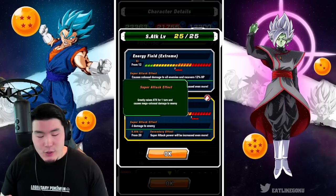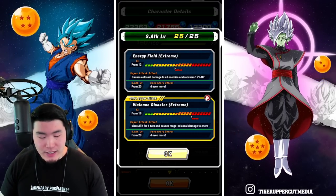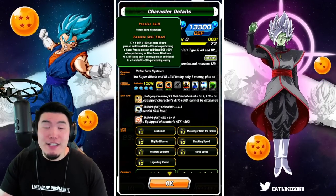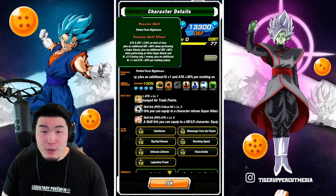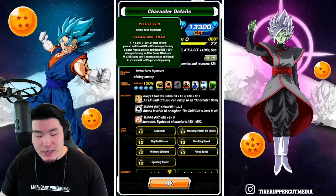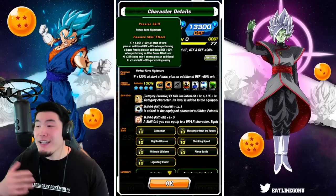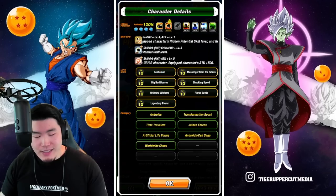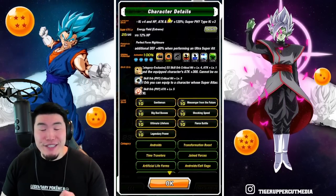His 18-Ki super greatly raises attack for 1 turn and causes mega colossal damage. His passive is Attack and Defense +120% at the start of turn, plus an additional Defense +60% when performing a super attack, plus an additional Defense +60% when performing an ultra super attack, and Ki+3 if facing only 1 enemy, plus an additional Ki+1 and Attack +30% per existing enemy. As you can see, his links are fully maxed out and he's also got some pretty nice skill orbs.